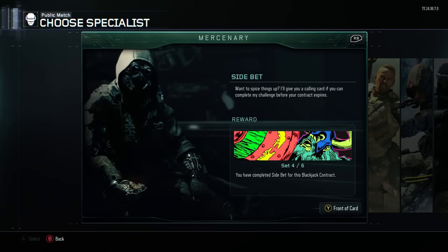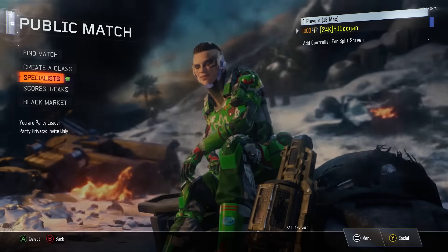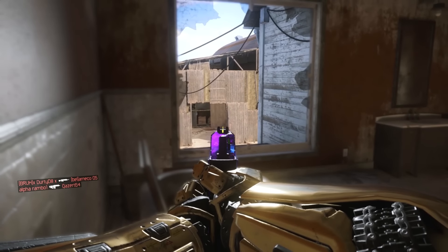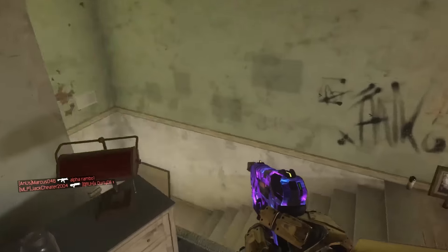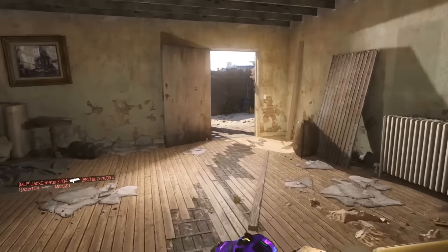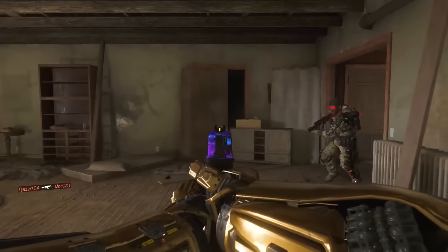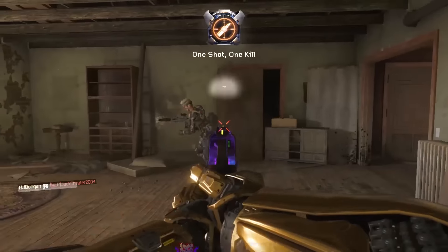There's nothing on the back of the card, and when you press Y it just takes you to this side bet thing, whereas normally on any other specialist it will be like the customization bit. But eventually these side bets will run out because there's only six of them, and when you unlock six you get like the move-in title or whatever it is. So I'm assuming they'll probably bring out some sort of specialist armor, hero gear, or whatever — like DLC you might be able to get in supply drops. People will kick off if that happens, but yeah, you might be able to get some customizable stuff for the blackjack.